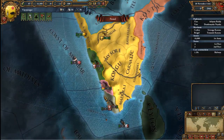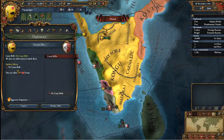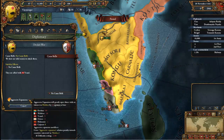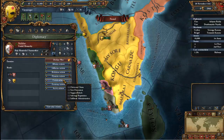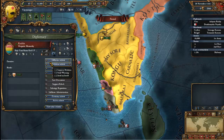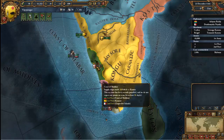Instead I will start conquering these places here. In order to do that you can't declare war with absolutely no reason. The reason is the casus belli — you want to have a reason to declare war or else people will hate you. So you make a reason through covert actions. I'll go ahead and fabricate a claim on Malabar and fabricate a claim on Kochen. We only have two diplomats so we can only fabricate two claims at a time.